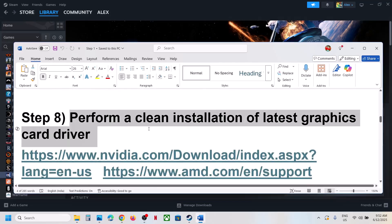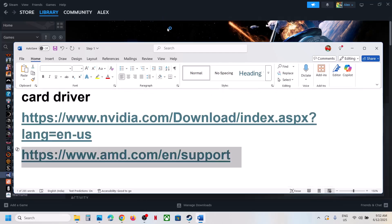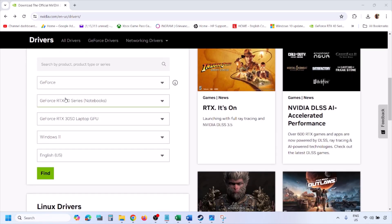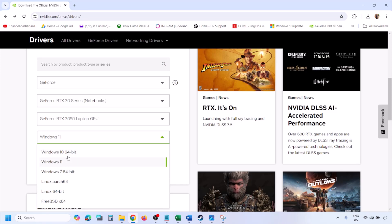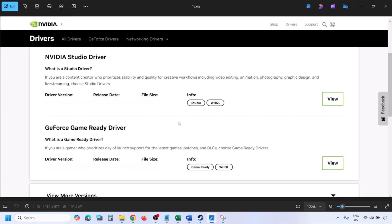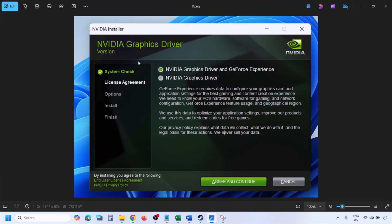The next step is a clean installation of your graphics card driver. For NVIDIA, go to the NVIDIA website, select your graphics card and operating system, click Find, then View, then Download. Once downloaded, run the EXE file.